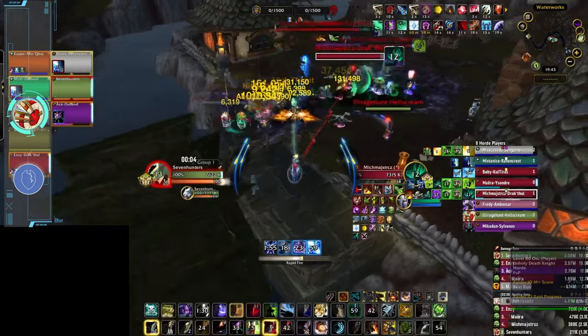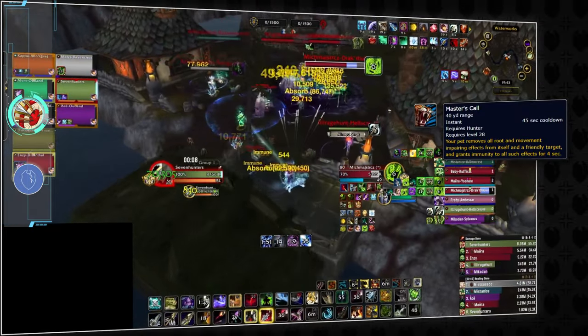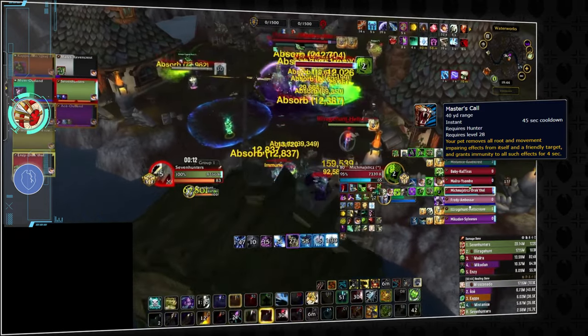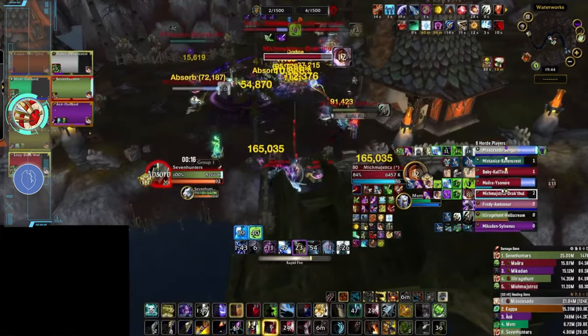As for its utility, having Heroism is nothing to sniff at, and Master's Call can be pretty handy in a pinch — both enabled by having access to a pet, another excellent tool for defending bases and spinning nodes. So in conclusion, thanks to its ability to have a crazy impact on literally every single map, Marksmanship earns its spot in the S tier.